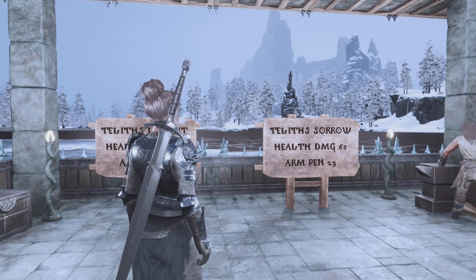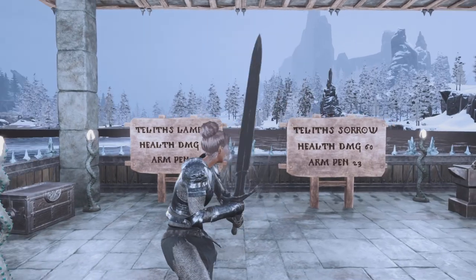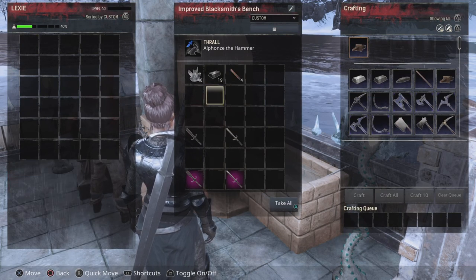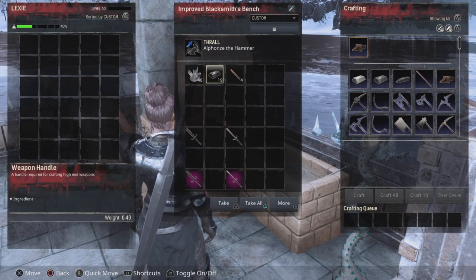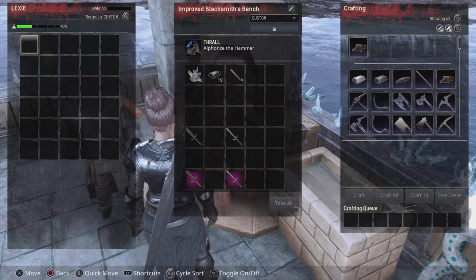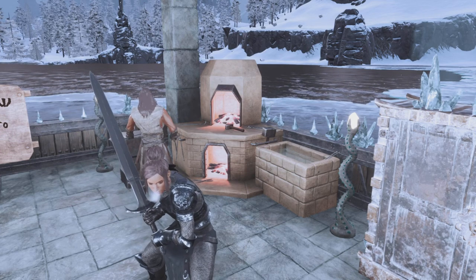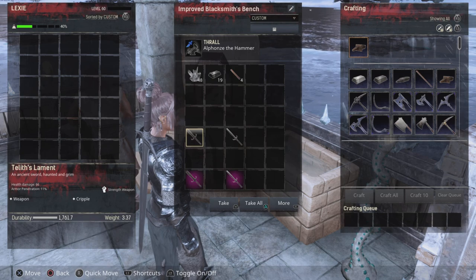Once you complete the dungeon the first time, get back to your base and pop a thrall on your Blacksmith Bench — ideally a Bladesmith with the dagger symbol. To craft Telith's Sorrow you'll need Black Ice, Hardened Steel Bars, a Weapon Handle, and the Heart of the Kinscourge you just got from the dungeon. Pop that in your bench, scroll down your list on the right-hand side, find Telith's Sorrow and it will craft. Without a thrall it comes at minimum stats — 60 damage and 23 armor pen.